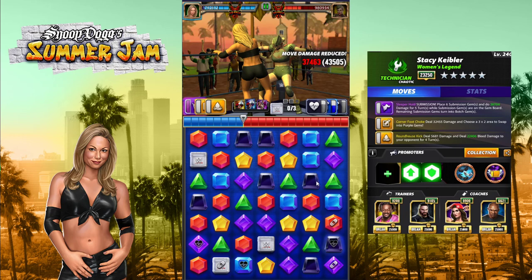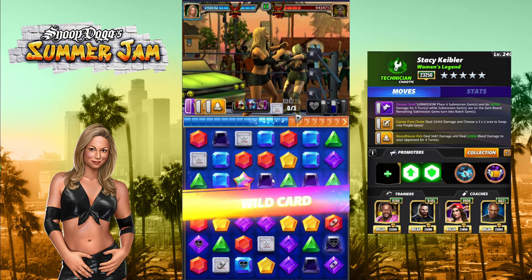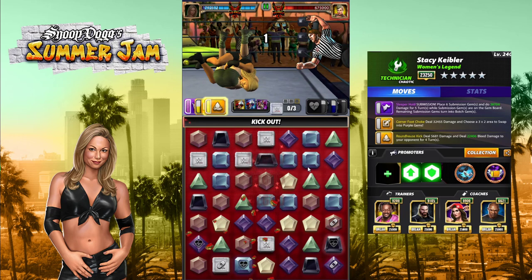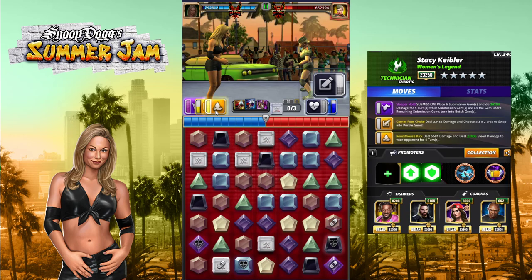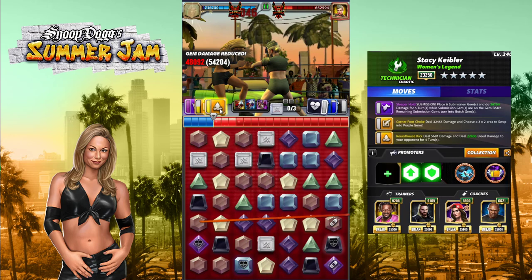I'm sure you guys have the idea at this point — you're just recycling the moves, bleeding them out, hitting the sub, and controlling the board. Or getting a bad cascade like that. Now she'll actually get a move off because I got too greedy. That's okay — we should probably let the AI have a little fun this match.